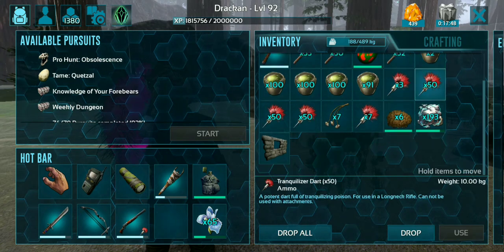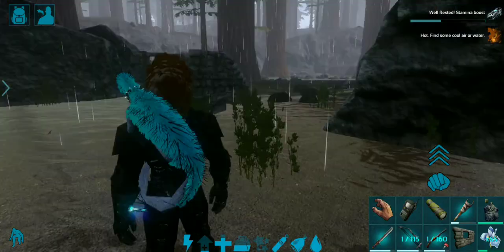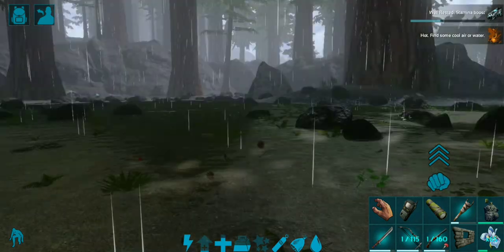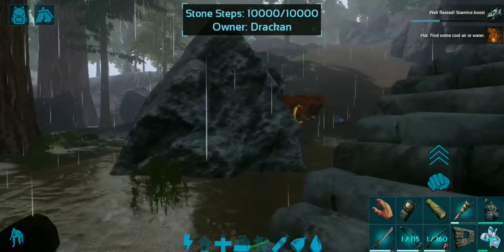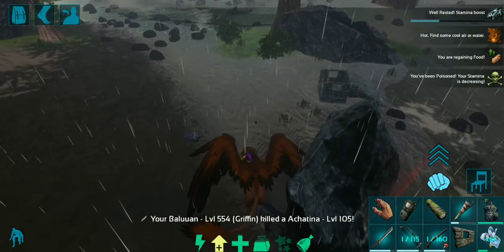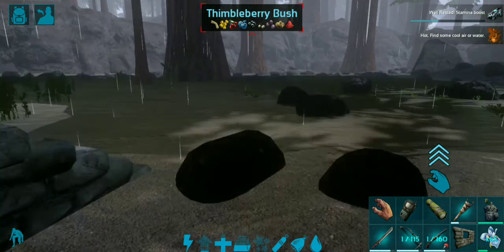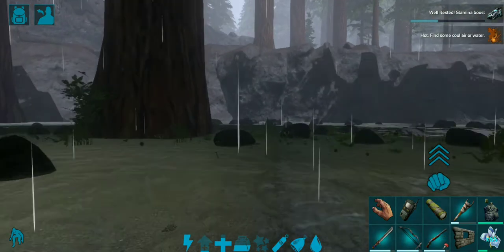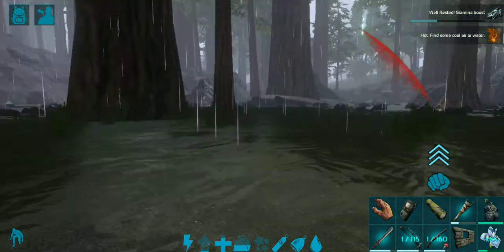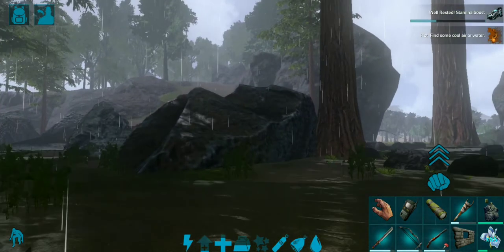I built a small taming pen to trap this guy — that's all I need because I can't be going around trying to knock him out, especially because there are going to be other Dimetrodons in the region. Not to mention, in addition to being very dangerous, they inhabit one of the most dangerous spots on the entire map — the swamp — where you will be attacked by everything.